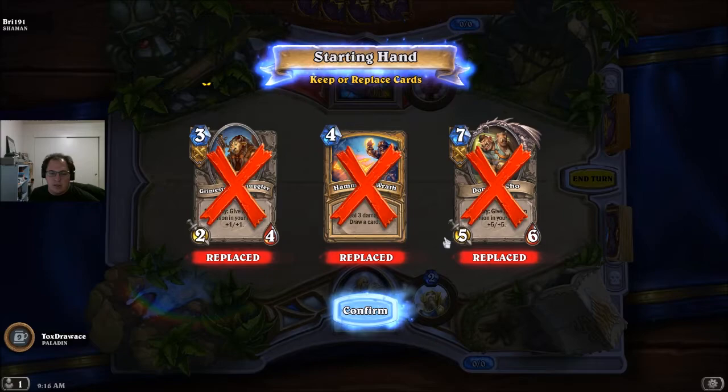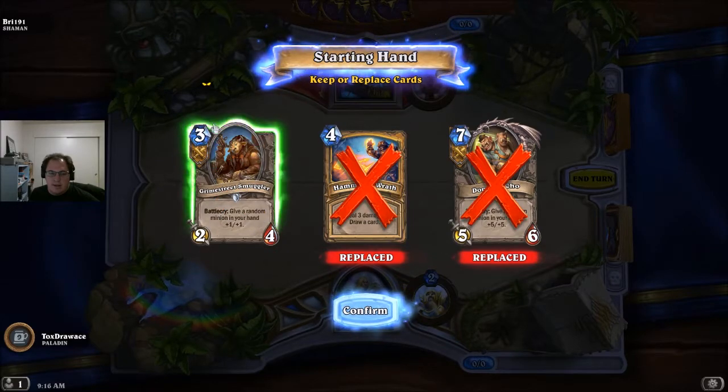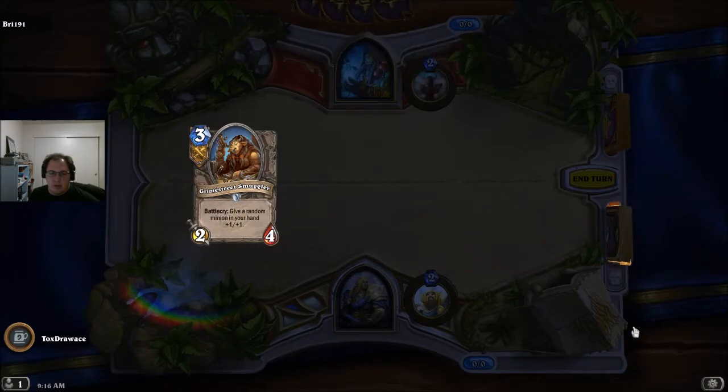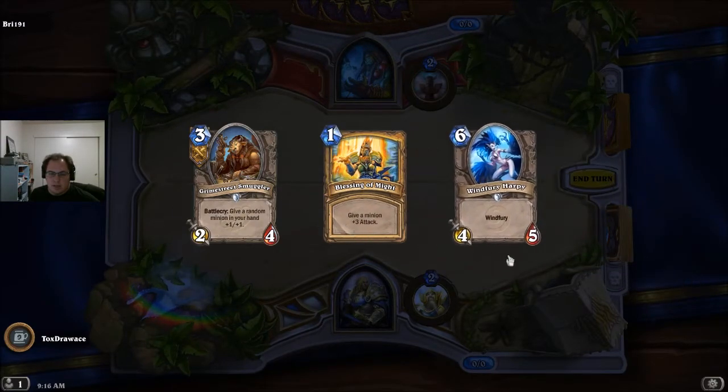It does look like I'm Grime Street, though, and that's not particularly good either. I guess I'll keep the Smuggler because he's at three cost. I want to make sure I get something on the lower end.